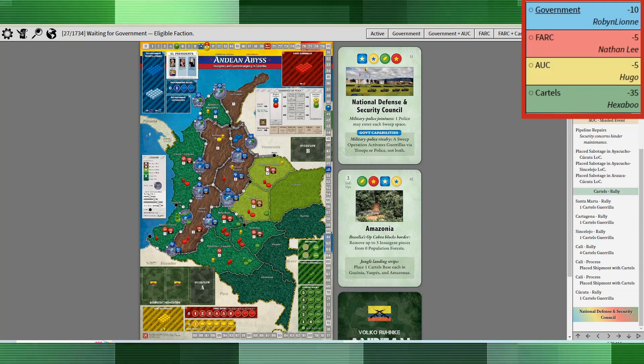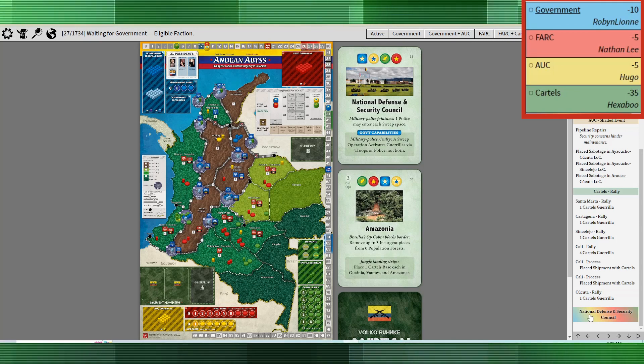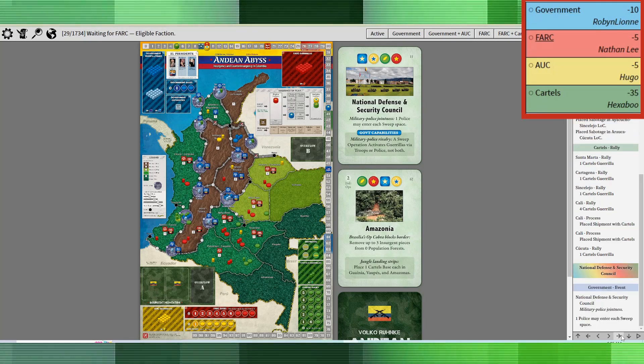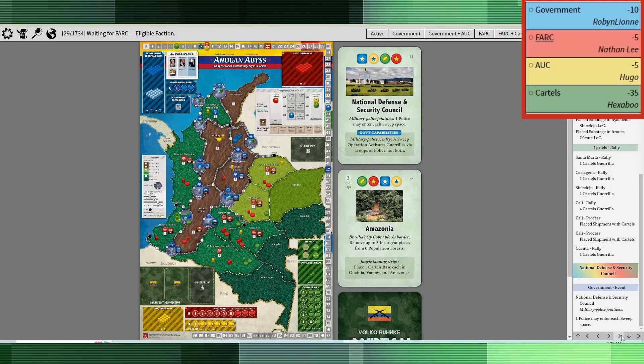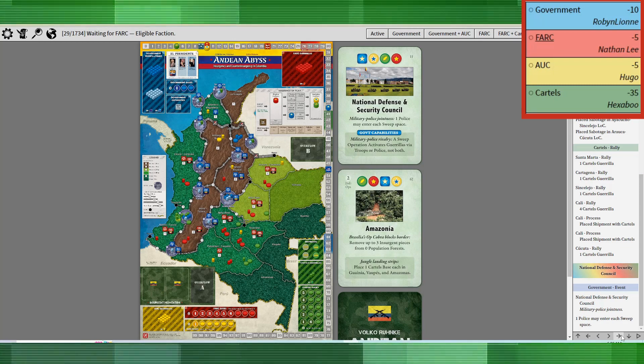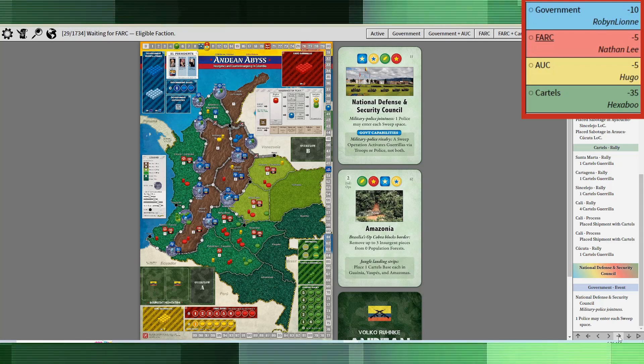Next up was the National Defense and Security Council. I think this is, in many cases, especially early in the game, pretty much a must-take for the government, and that's exactly what they do. It's a powerful capability that helps speed up the whole process of getting control, police, and troops into departments to start the civic action process.